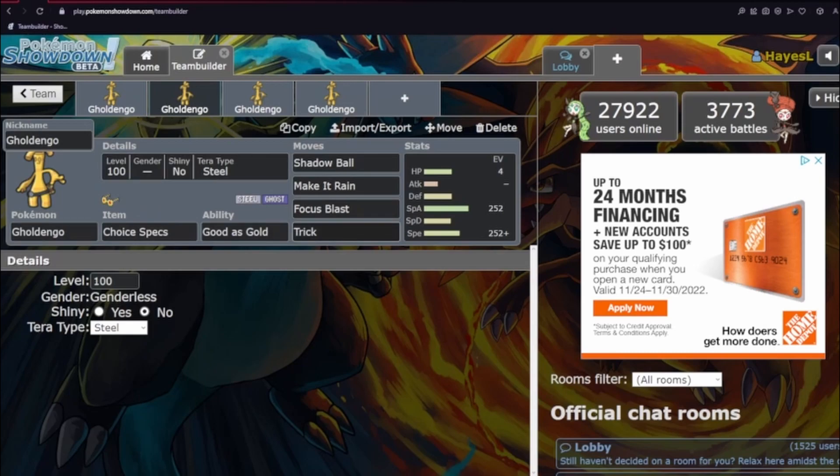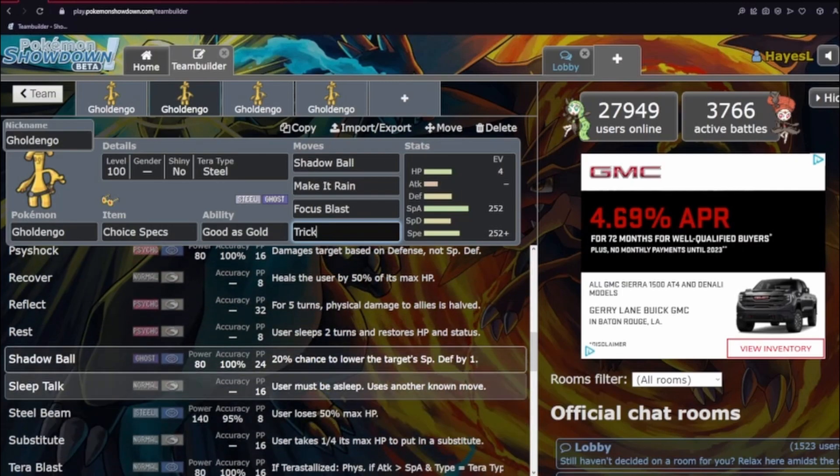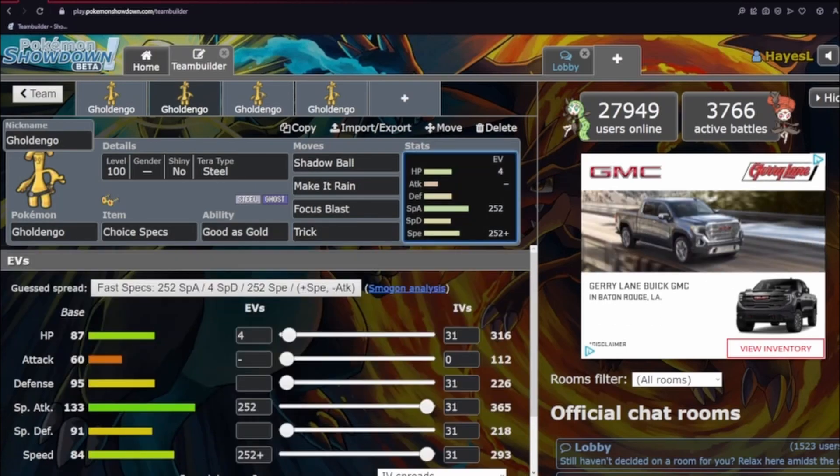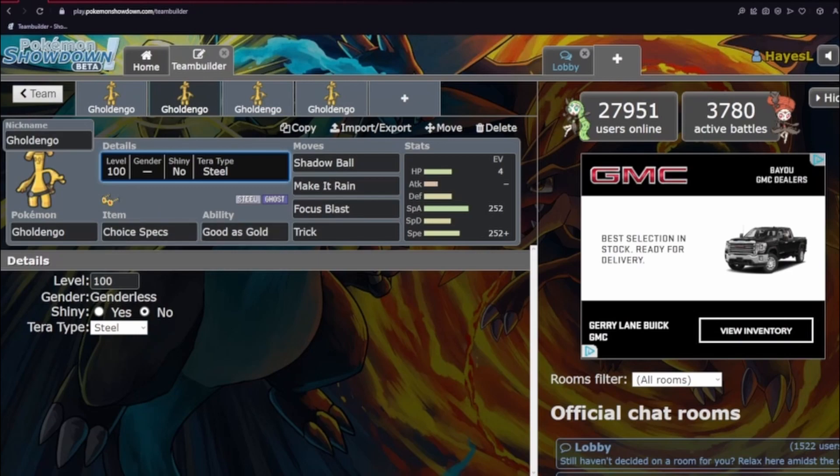Same kind of thing with Choice Specs. I put Trick on this as a way to cripple those walls, remove their item, make them Choice-locked, and make them less helpful against the rest of your team. Specs is also really strong because you're just hitting those amazing STAB options. The STAB combination of Make It Rain and Shadow Ball is amazing. You also have Focus Blast to break through those Darks and Normals that might want to switch in. Your Tera-type can be anything — I'd lean toward one of the STAB options to make them as strong as possible.